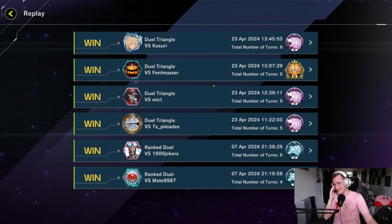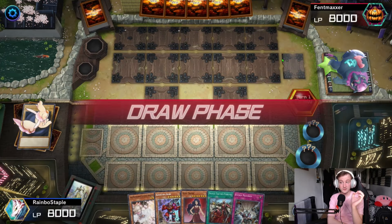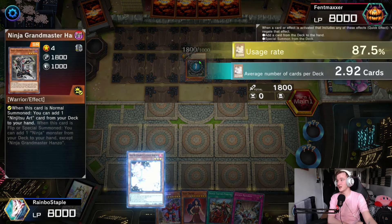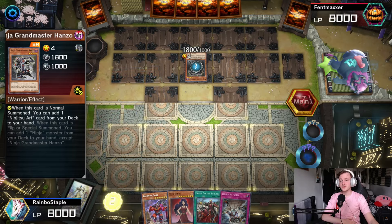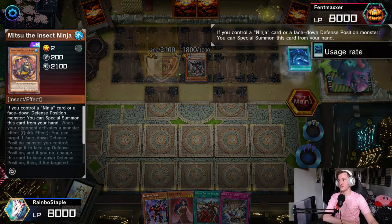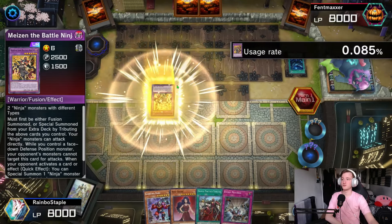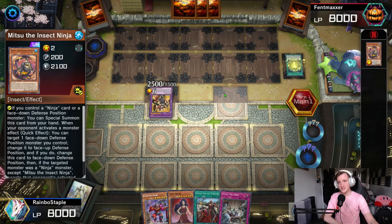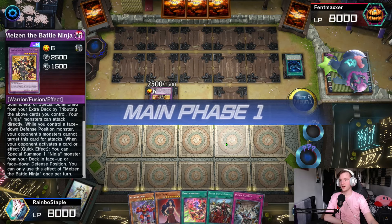Going into Game 2 — we're going second once again. We've drawn one of the Cash Tiras, but since we don't run a trap it's not that great, though it's a free special summon. He's going to normal summon Hanzo and we're going to Ash the Hanzo because we don't really want him getting anything off. Unfortunately he does have the Mitsu and the field spell in hand, using those two ninjas to go into the Battle Ninja, and then uses the field spell to add Hanzo back to hand.